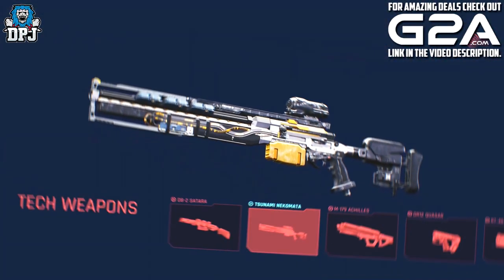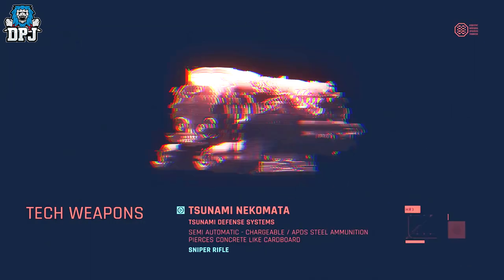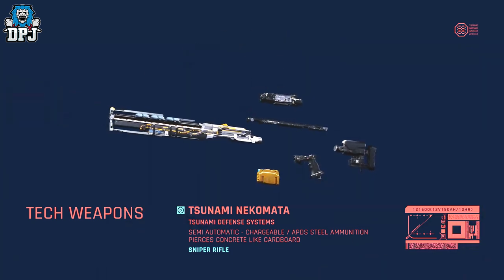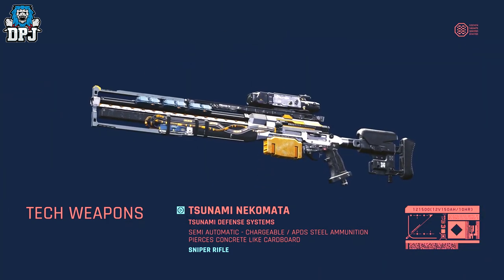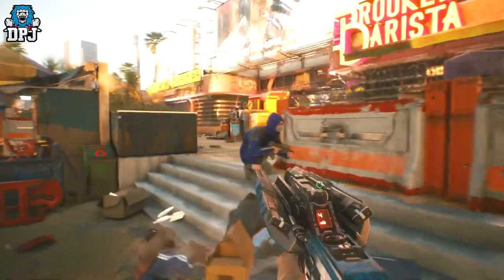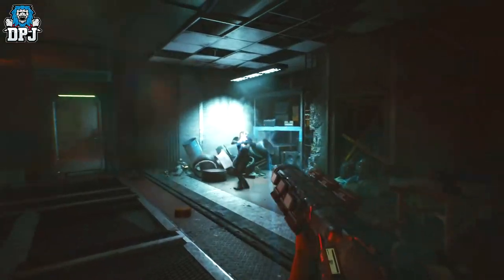Tech weapons use railgun technology, firing projectiles propelled with an electromagnetic charge. What they give up in terms of rate of fire, they make up for in penetration effects depending on how long the charge is held. These weapons use caseless ammunition — typical jacketed steel flechettes.